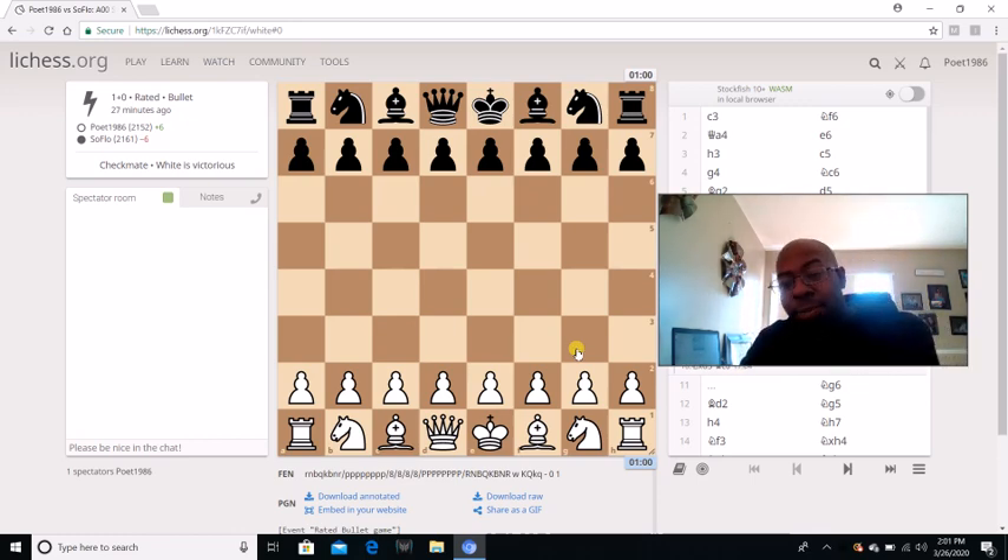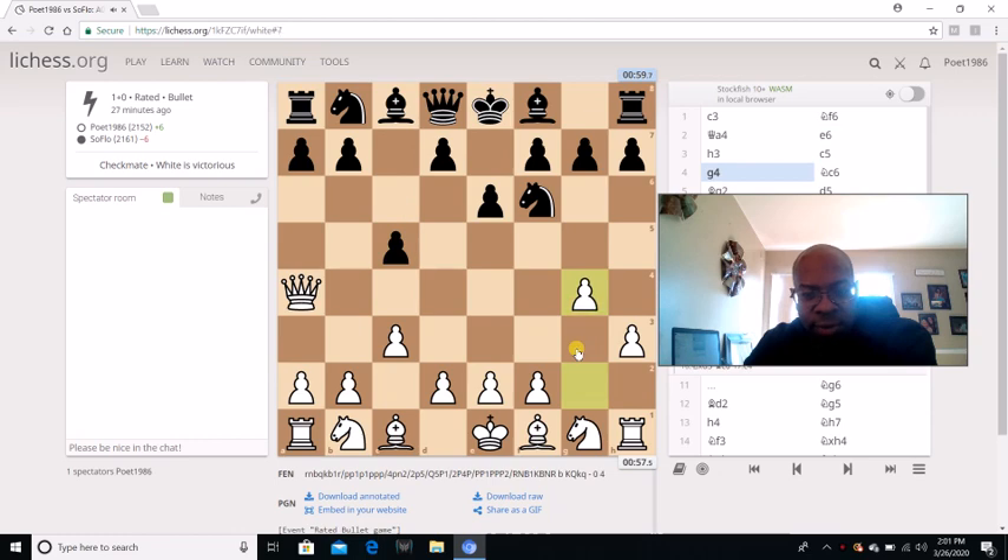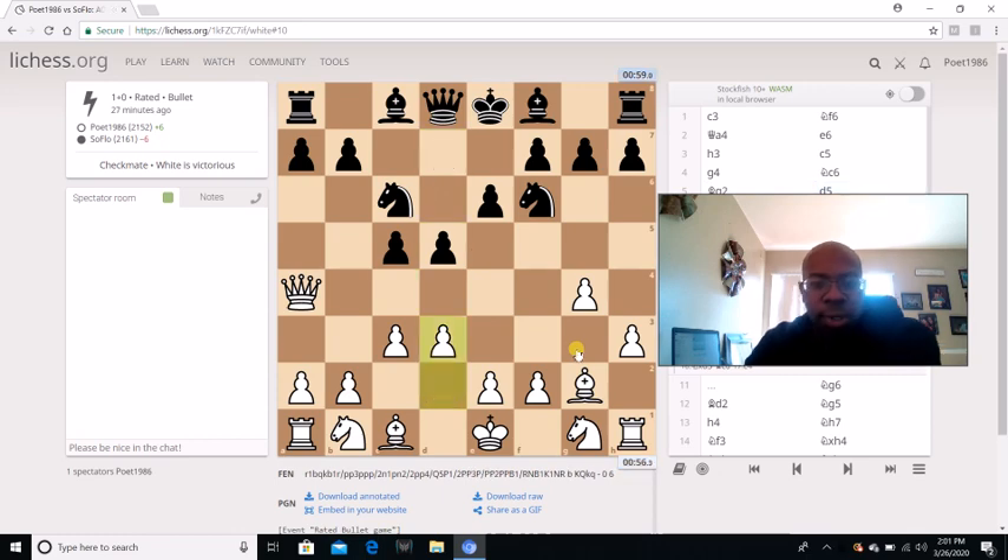I played as white, he played as black. I played C3, he plays knight C6, I go queen A4. Then E6, H3, C5, G4, knight C6, bishop G2. D5 comes in, and I go D3.